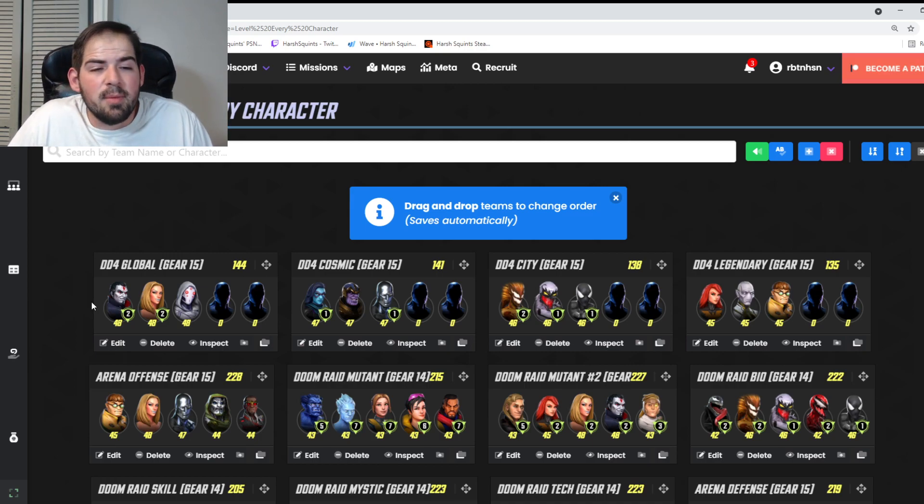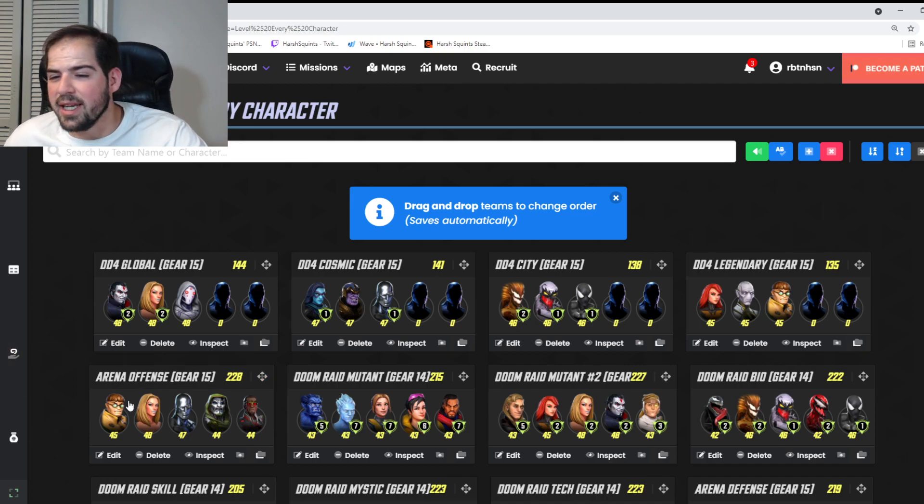For DD4 Legendary, Phoenix and Ebony Maw are the core — both steal 15% health. If you put a T4 into Phoenix's special you can get up to 20% flat health steal. Doc Ock heals the team and prevents too many debuffs from landing. Your fourth Legendary slot should be Jubilee, Invisible Woman, or Black Bolt. Jubilee is also used in U7 and the mutant part of Doom Raid.